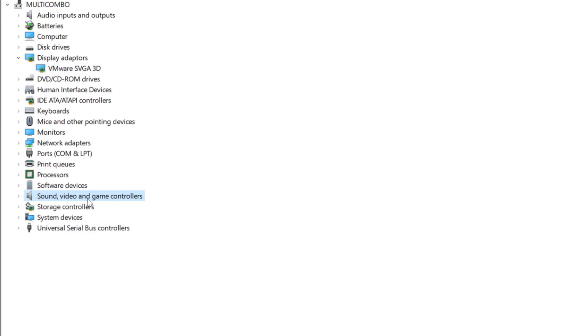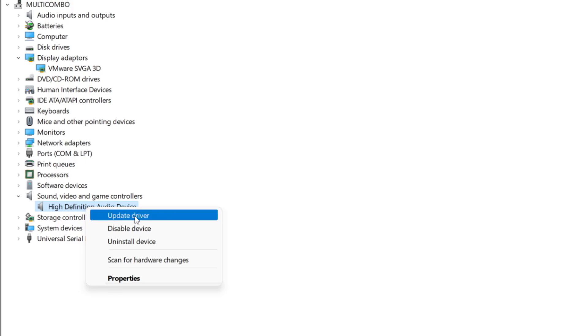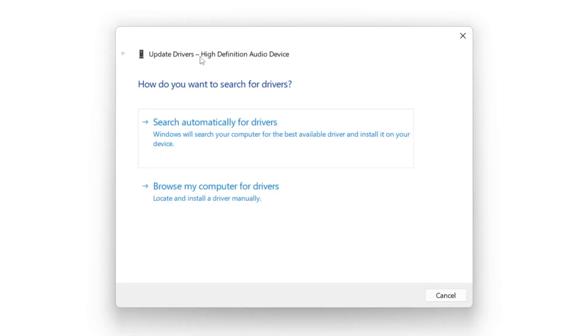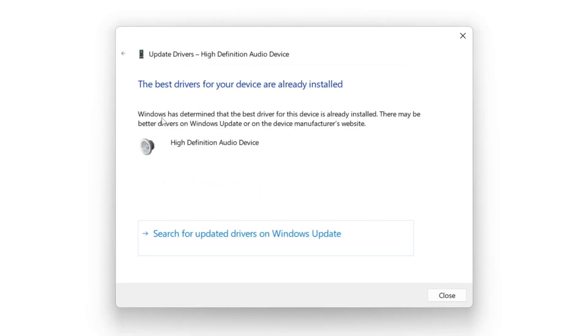Click Sound, Video, and Game Controllers. Select your audio device. Right click and update driver. Search automatically for drivers. Wait for installation to complete and click close.